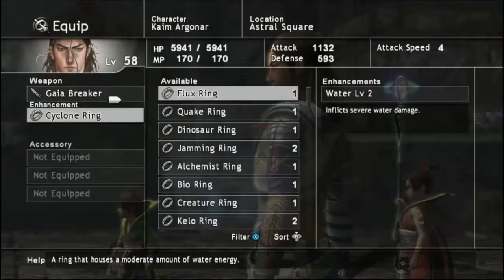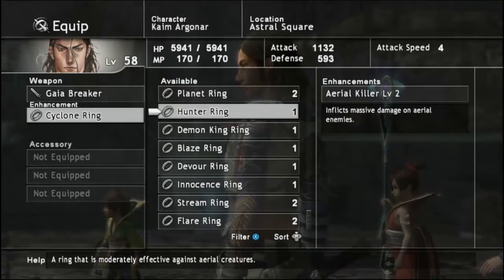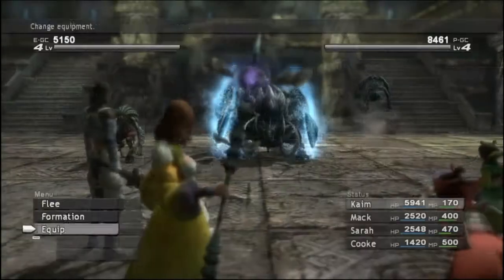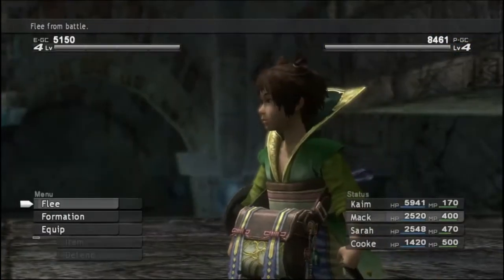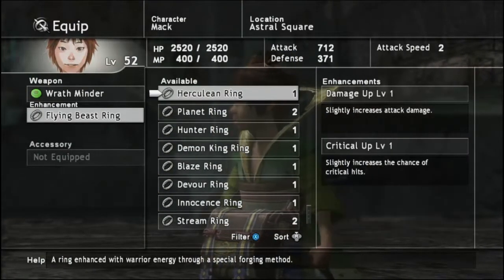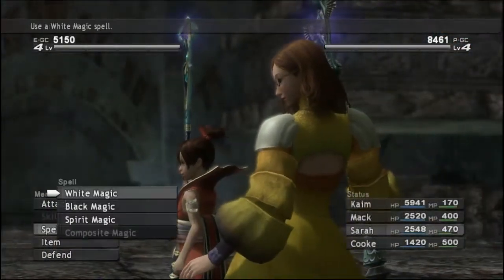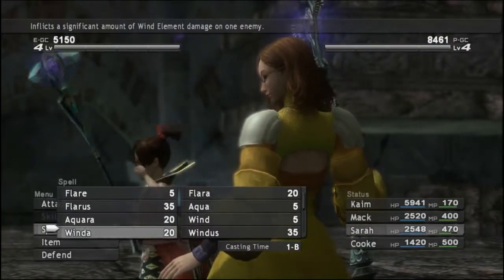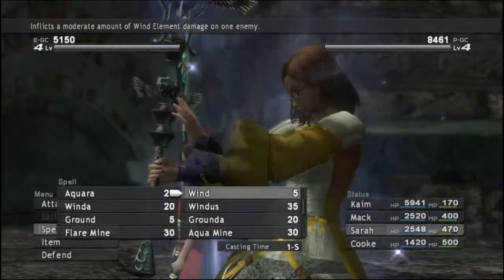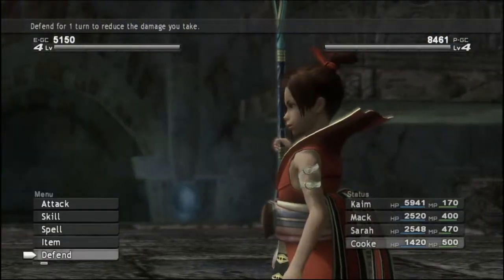This guy is a spirit type enemy. If I can find something that's good against spirit type enemies I will equip it. That'll work — Planet Ring for Mack on this guy. A little ground spell maybe, and a force spell against this thing, then just defend.